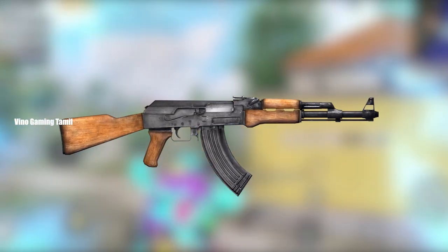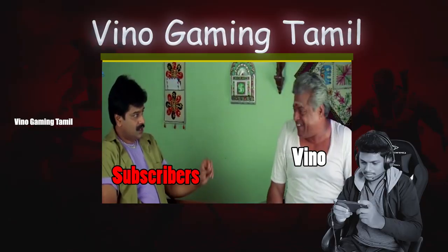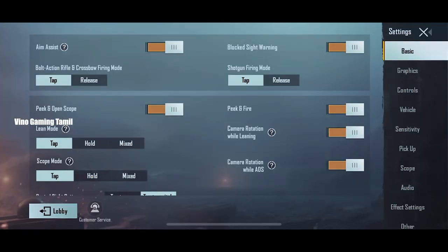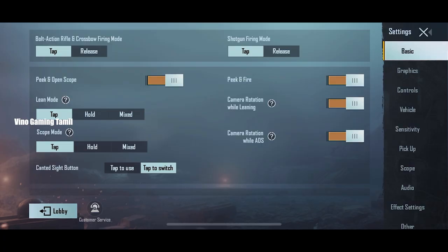The first mistake is, in a game, HCO port — Rika will try. In PUBG Mobile, there are mistakes in the game. There are basic settings: scope mode and lean mode. There are two modes, and the mode is different.